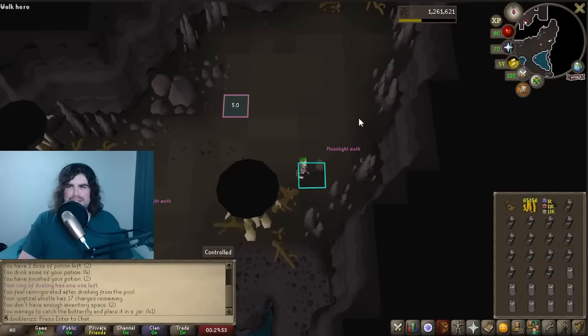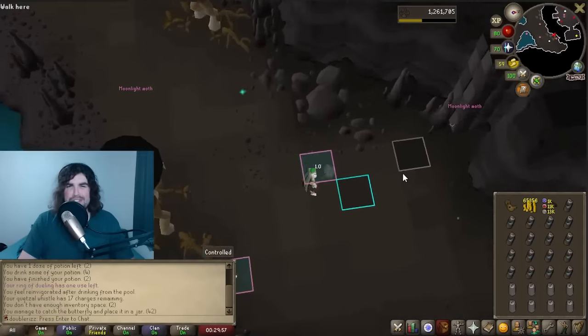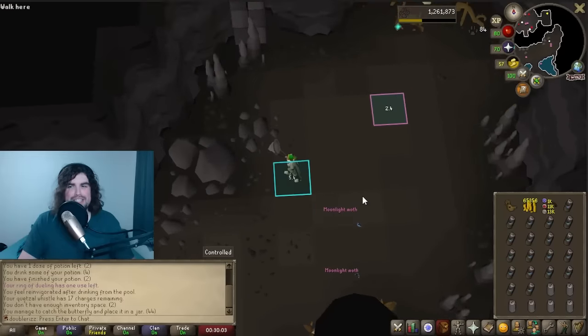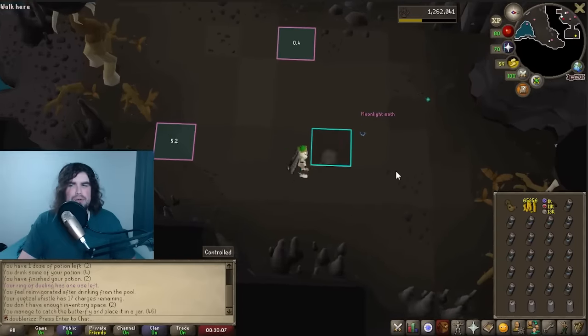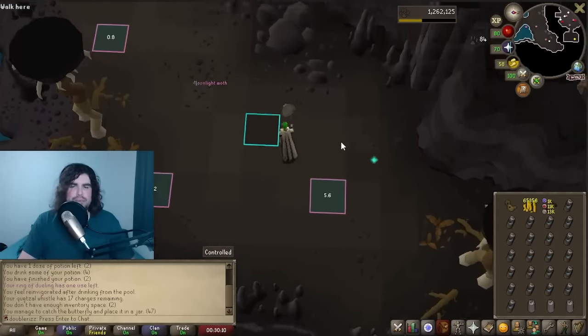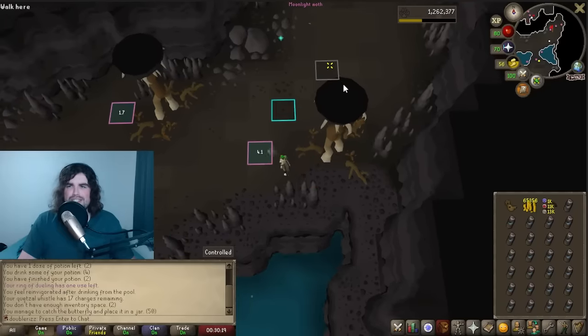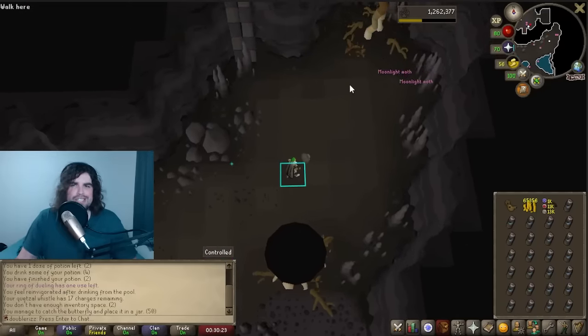Right now, these Moonlight Moth mixes are selling for basically nothing - I think you can get them for just over a thousand gold. So it might be a really good time to stock up, because I have a feeling this price is going to surge once people realize this is just a super cheap alternative to prayer potions, as long as inventory space isn't a massive issue. Obviously you're not going to be bringing this to raids, but there are a lot of bosses where inventory space doesn't matter as much, and this is basically just easy, cheap prayer.